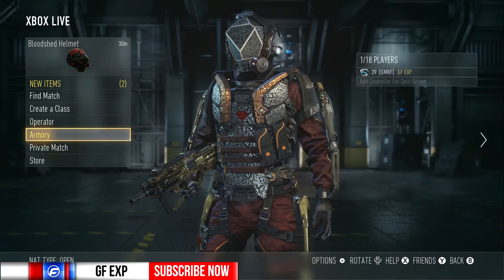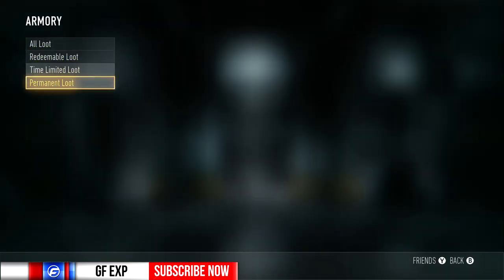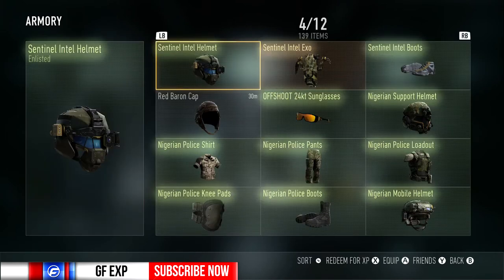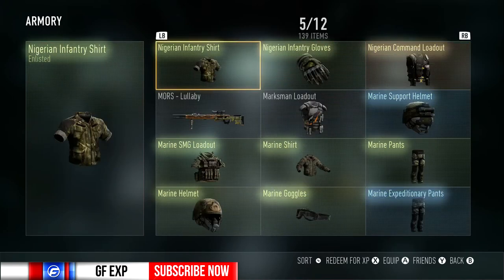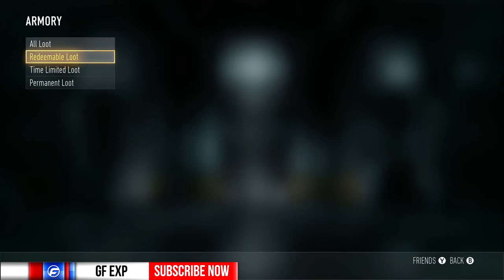So here we go — instead of clicking on armory and getting that mess of a screen where we can sort, now we get this cool little menu and we can choose actually what we want to look at exactly, or we can choose all loot, which is kind of like the same thing they already had where it's just a mess and you can sort by whatever you want.